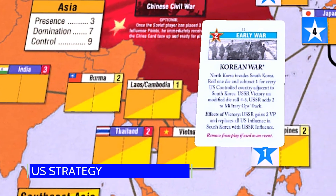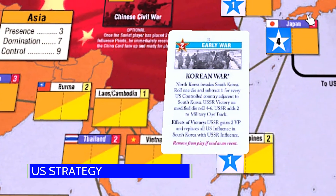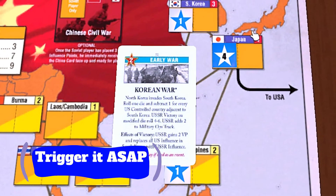For the U.S. player, it's usually best to let this event happen as soon as you possibly can. The card works best for the USSR as a threat, so the faster you can remove it, the better.